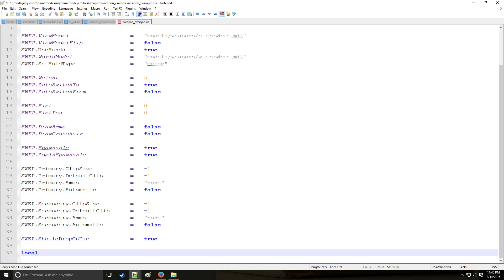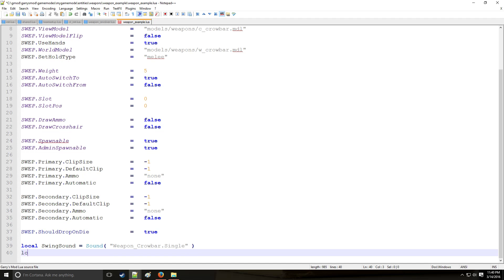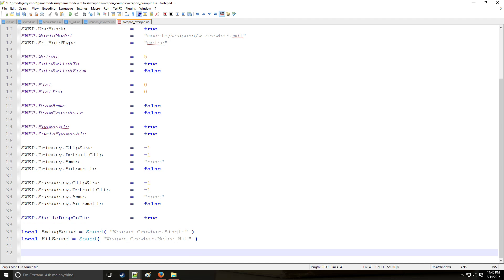Let's start defining variables. We'll define a local sound for when we miss the target - a swinging noise which can be found in the list of sounds provided in the description below. Then we're going to have a sound that plays when you actually hit someone: weapon_crowbar_melee_hit.